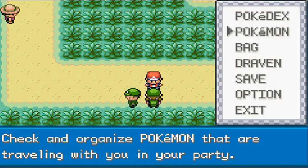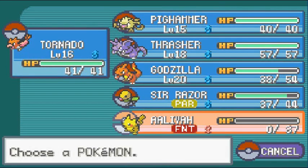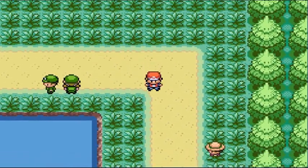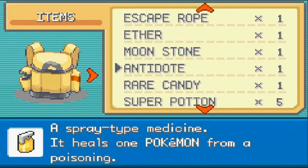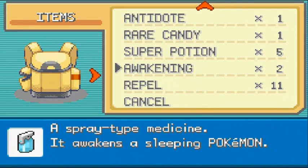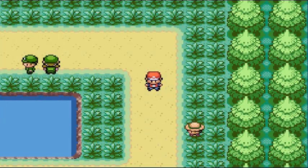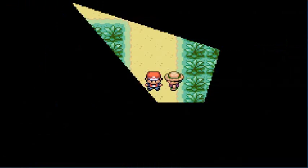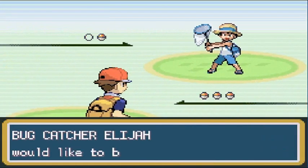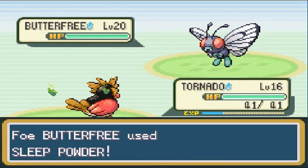Next up I'll go back with Horn Needle — would revive Aaliyah but not going to happen right now. This Bug-type trainer actually evolved his Pokemon all the way, so let's use a Paralysis Heal on Sir Razor. This trainer says he's a Pokemon League Champion of 37 years — just playing. Makes you wonder how long Pokemon has existed.